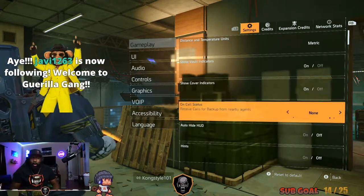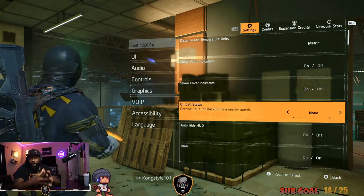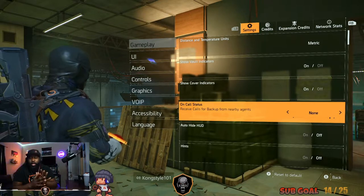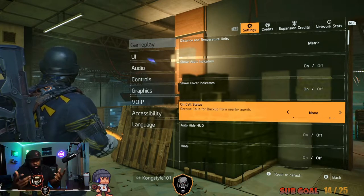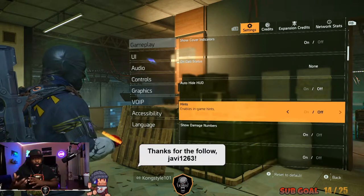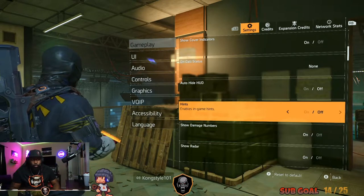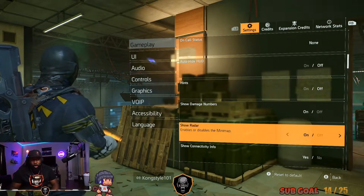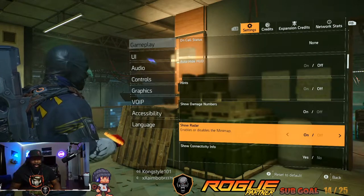Call status — you can see all wings of my character. If you're out there trying to help other agents across the world and they're asking for help on a mission, turn that on. If you don't want anyone calling you for help, turn it off, put it on none. Auto-hide features help me get in and out of my menu faster. Hints — don't need them, we're all vets. Damage numbers — you want to see those. Show the radar and have that on — I'll show you something special I do with the radar.